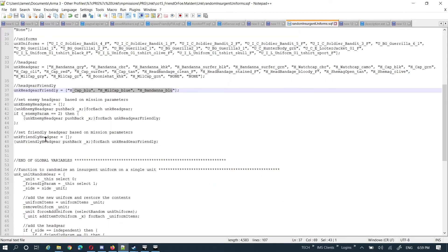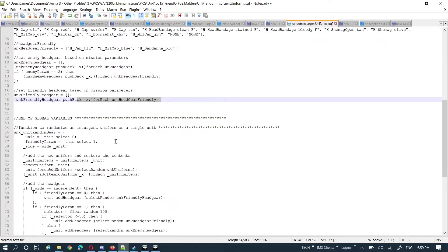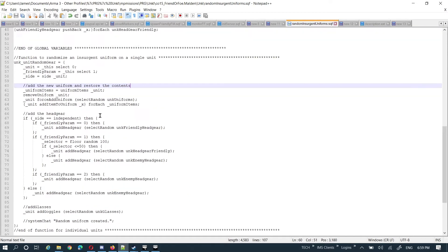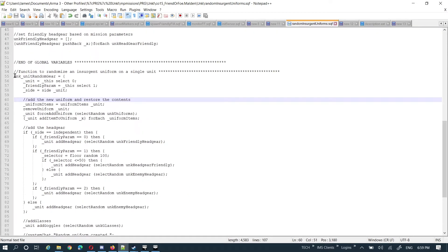If the mission parameters are set to allow friendly headgear on the enemies as well, then I just add all the friendly headgear onto the end of the enemy headgear list so it can select from the blue ones too — I just push those values in. Basically all the script does is have one function.